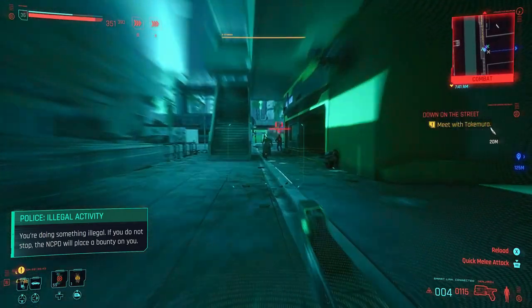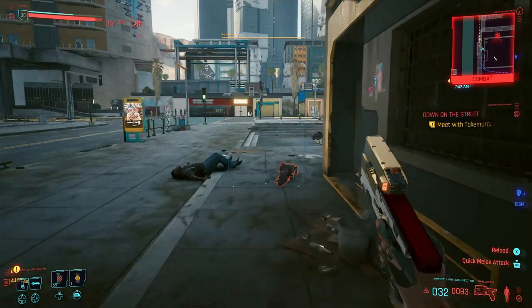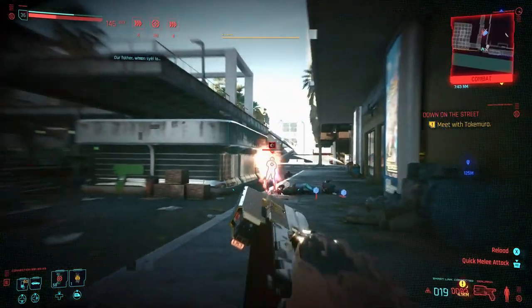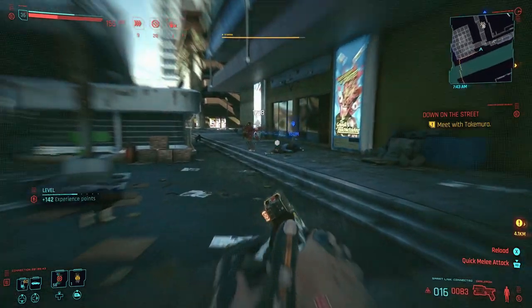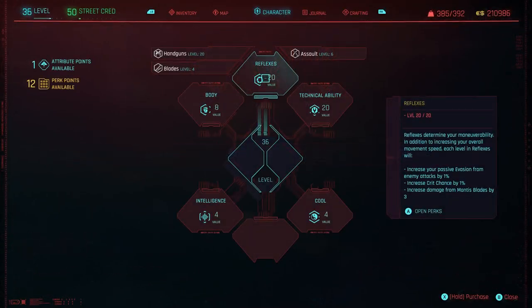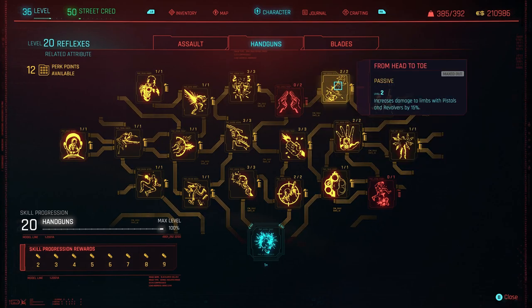It may not give you the highest numbers, but it's safe and easy. You're not going to get wanted by the police because you will always get nice clean kills. It's a good one. This is definitely one of my favorite guns and well worth using as a smart pistol. One feature worth having: spec into reflexes and handguns, specifically the 'From Head to Toe' perk — increased damage to limbs with pistols and revolvers by 15%. Since this gun targets other parts of the body, not just the head, that will up your overall damage nicely.